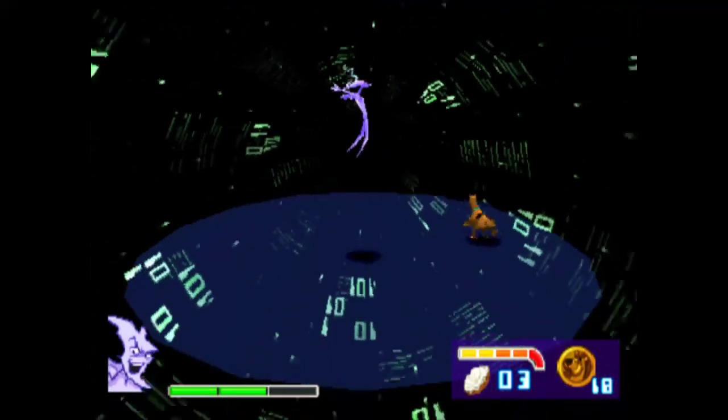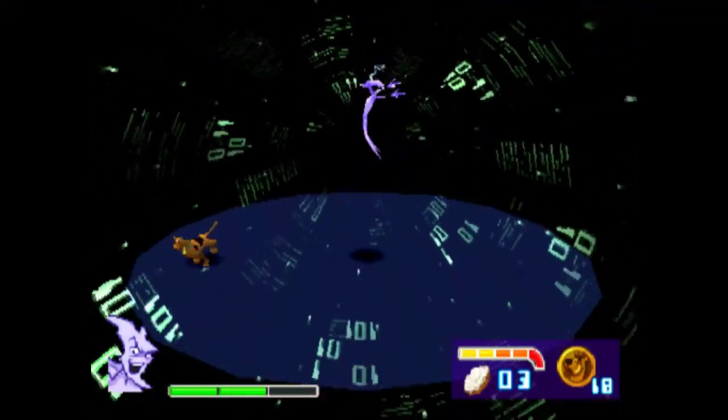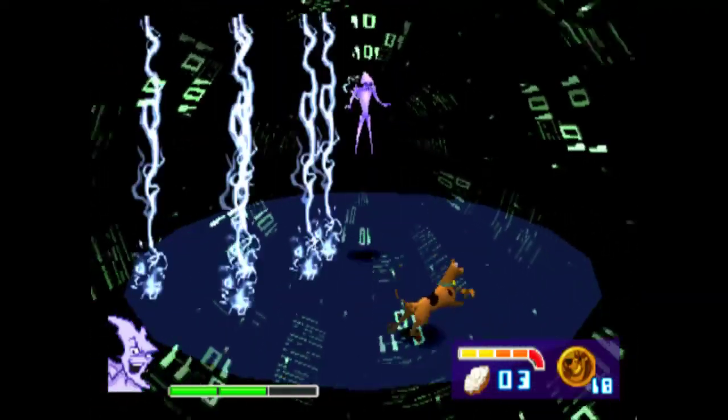This is the second phase where the Phantom Virus calls down some lightning bolts. It's easy to dodge these as he's really slow — we can just run in circles and this stage is done.